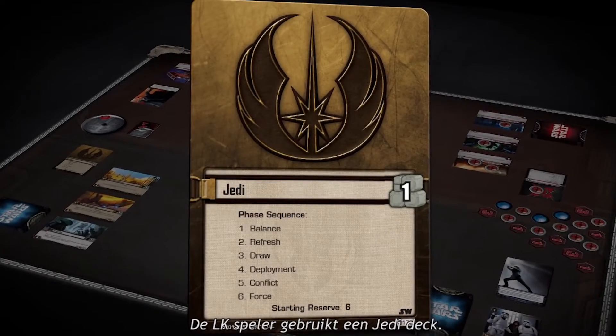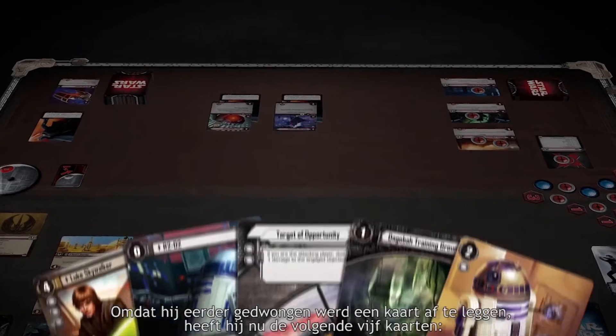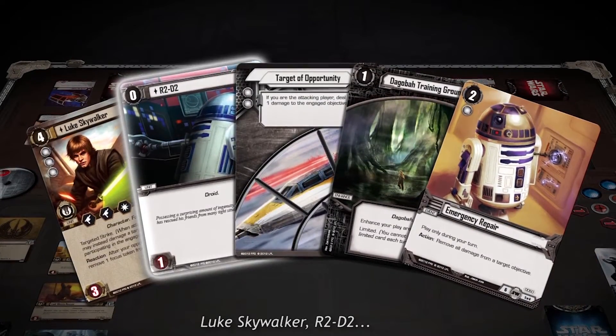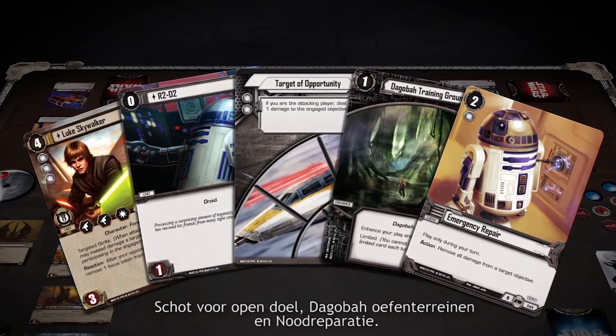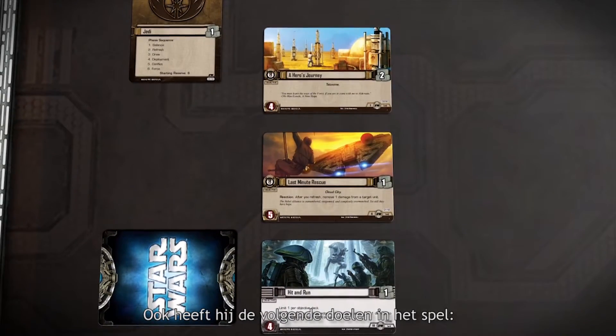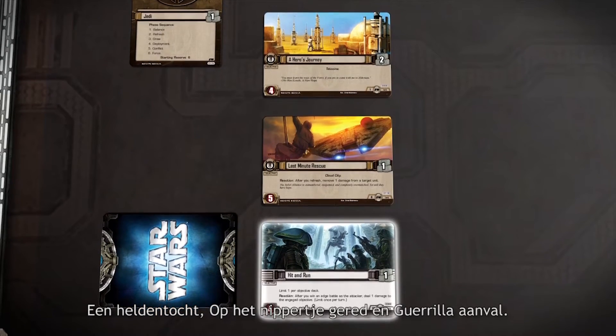The Light Side player is using a Jedi deck, and because he was forced to discard earlier, he now has a hand of the following five cards: Luke Skywalker, R2-D2, Target of Opportunity, Dagobah Training Grounds, and Emergency Repair. He also has the following objectives in play: A Hero's Journey, Last-Minute Rescue, and Hit and Run.